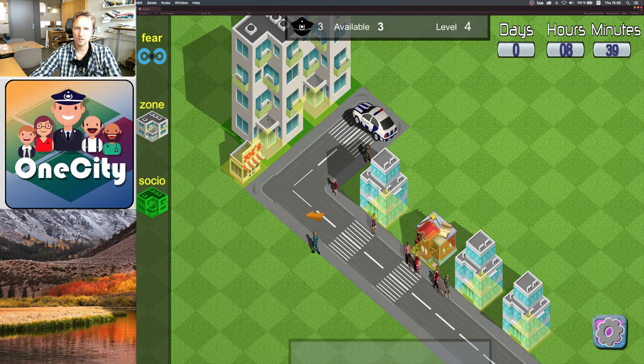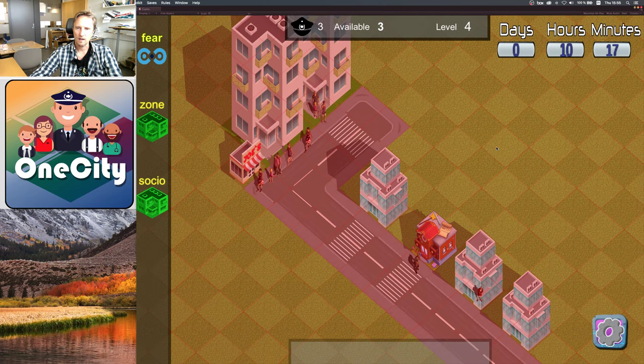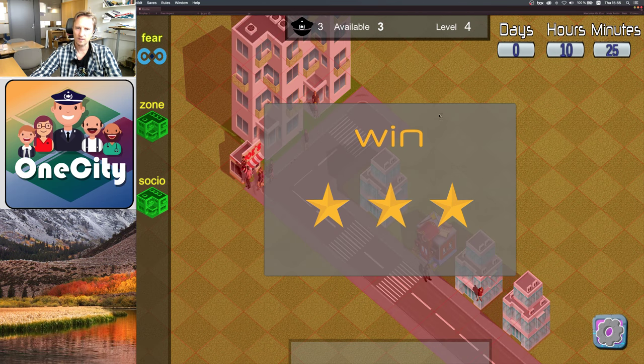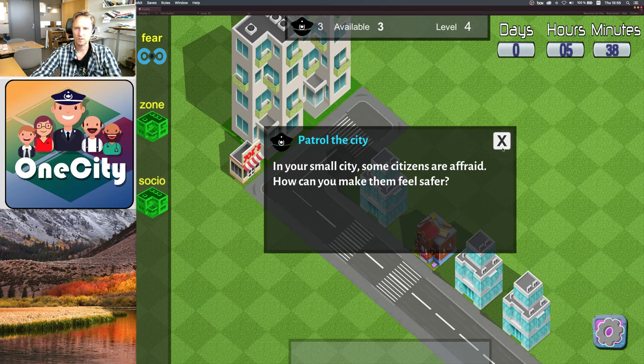Some of the buildings are residential, some are commercial, and some are tourist attractions or workplaces. The people you see walking around the city have their own life cycle — some of them visit tourist attractions, some go shopping or go to work. In this city we only have a single social economical zone, so I have to go back to finish the explanations.